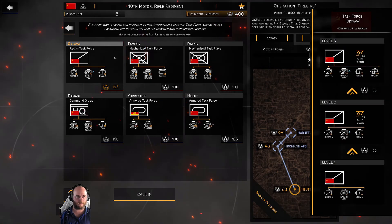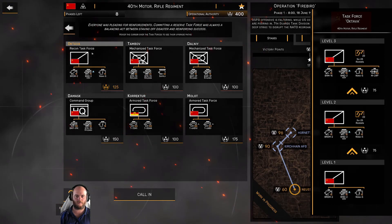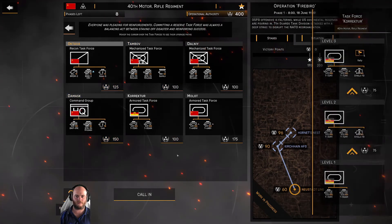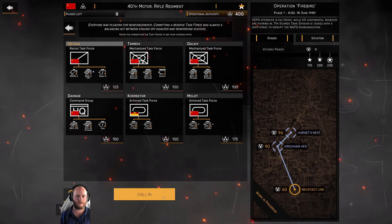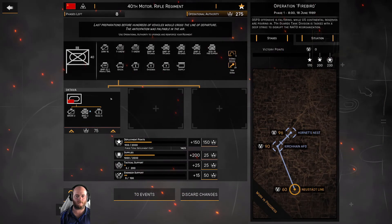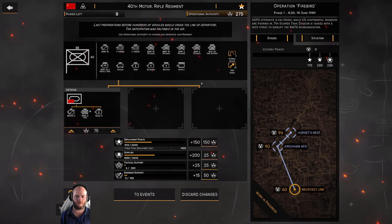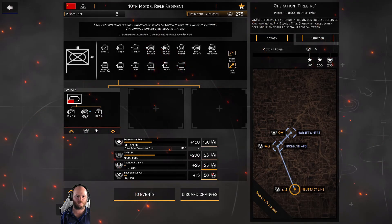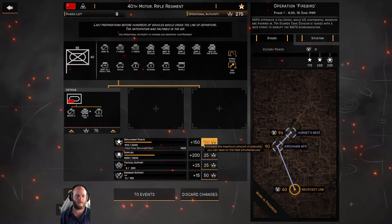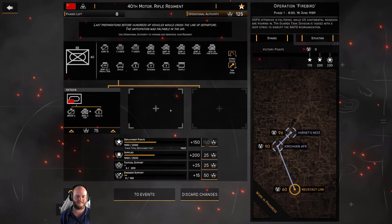I'm going with the Octava because it's got the Su-25 rocket barrage, which is pretty cheap and has a low cooldown. When you upgrade it to level 3 you get access to an Mi-24 helicopter, which is really useful — they're quick, they hit hard, and very useful for a quick reaction or maybe scouting. I wouldn't want to get them too close to AA though. The issue I was having was that I was getting all three task forces and trying to upgrade them, then not having enough points to deploy units because I wasn't putting operational authority points into deployment points.